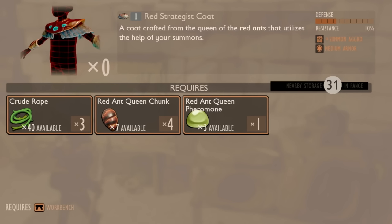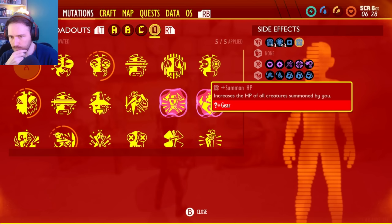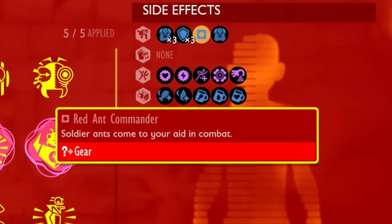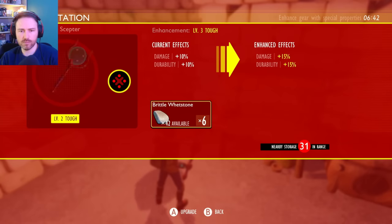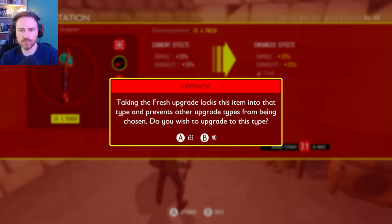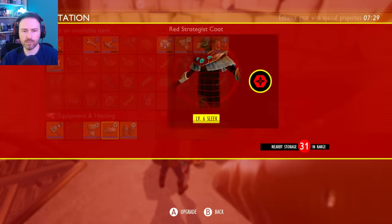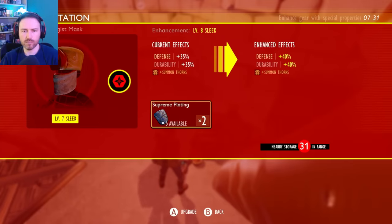The Strategous Coat needs three Crude Rope, four Ant Queen chunks, and one Ant Pheromone - about three and a half defense with 10% resistance. The Trousers need one White Fuzz, three Ant Queen chunks, one Pheromone - one and a half defense and 5% resistance. There's a new Mighty Path upgrade that gives more attack speed when using the Scepter. If you upgrade armor down the Sleek Path you get Summoned Thorns, so any creature that hits your summoned pet will take the same damage back.